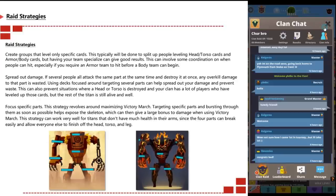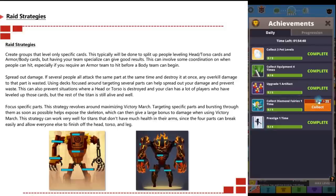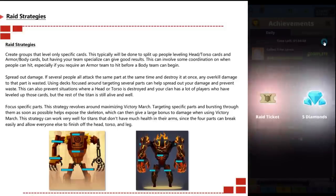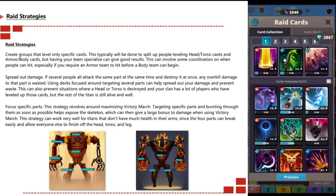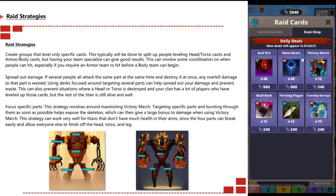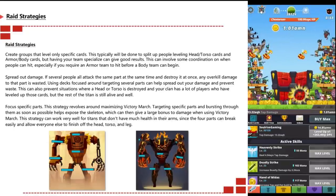To spread out damage, you want people attacking all parts at the same time so overall kill damage to any single part isn't wasted. Using decks focused on targeting several parts helps spread your damage and prevents wastage. This also prevents situations where the head and torso are destroyed, leaving players who leveled those cards with nothing to contribute while the rest of the titan lord remains alive.